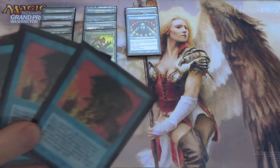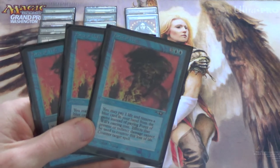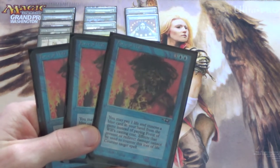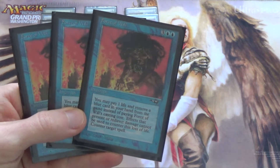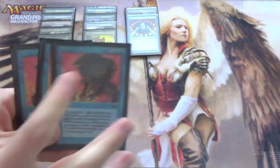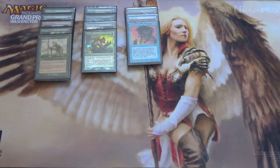Likewise with Force of Will — I'm only running three. There are a lot of decks that can go off on turn one, so Force of Will is for them. But beyond that, just being able to keep our Glistener Elves and Blighted Agents around is awfully important. Having some free-cast counterspells helps us protect them more often and gives us the ability to go off as soon as turn two while protecting ourselves.